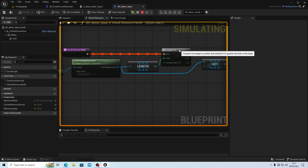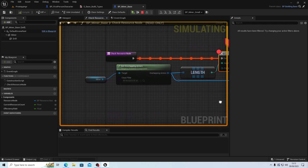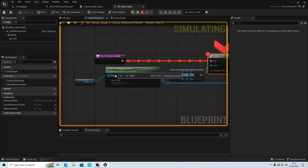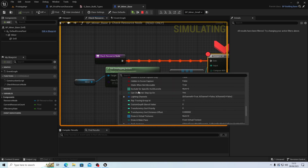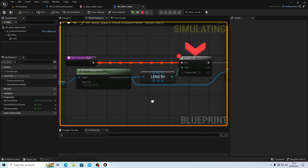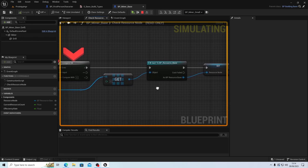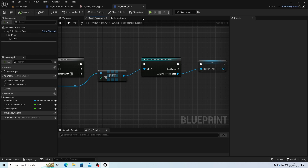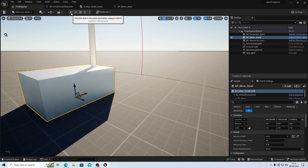Let's hit F9 here — a little bit of debugging. We're not getting any overlapping actors for some reason, which is rather strange. That empty zero — I wonder why that is, because when we first spawned it, it seemed to work. We can prove that by moving it in and hitting play again.